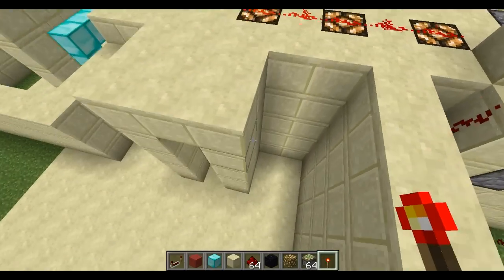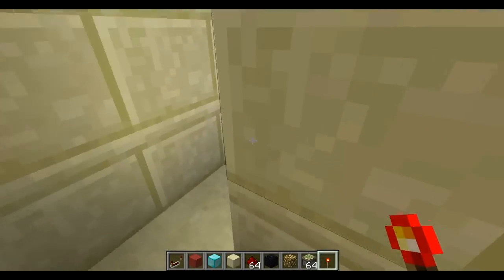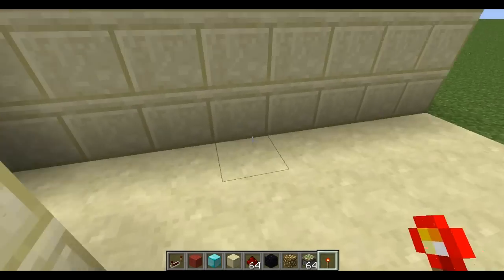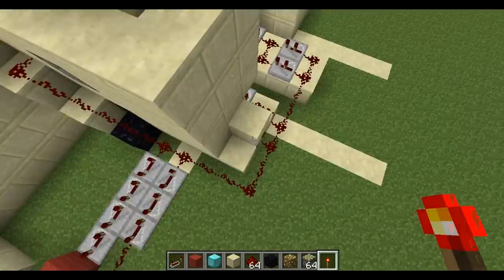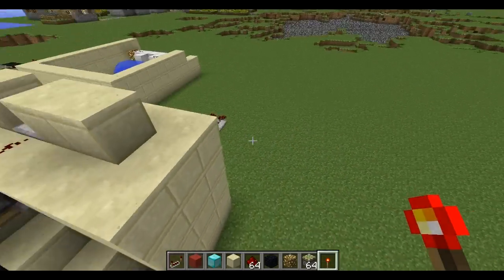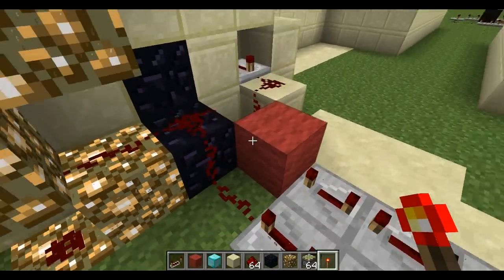What happens is as you walk into the trap — generally as part of an adventure map — you'll step on that pressure plate before going through the door, which then sends a pulse underground, one side coming out this way and the other side going up this vertical redstone out here.